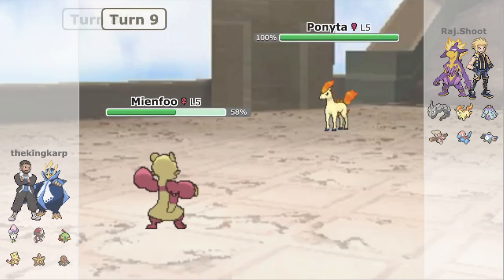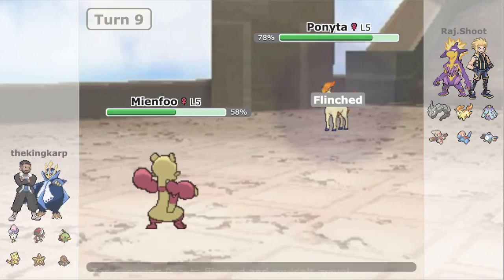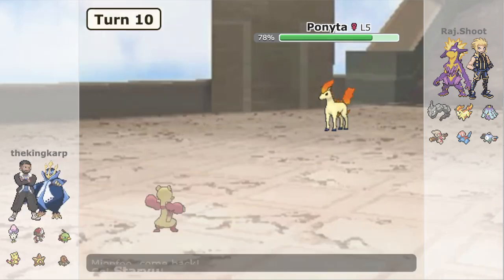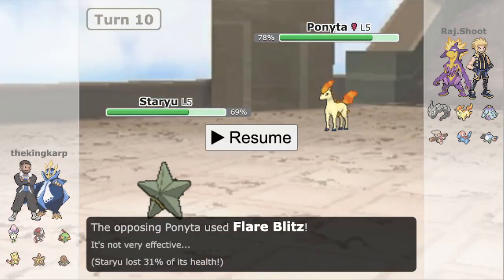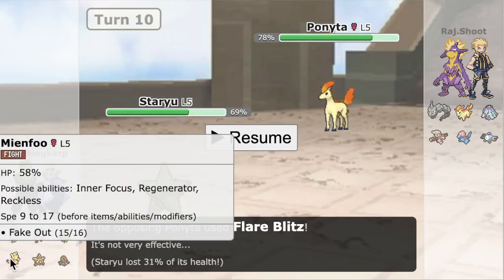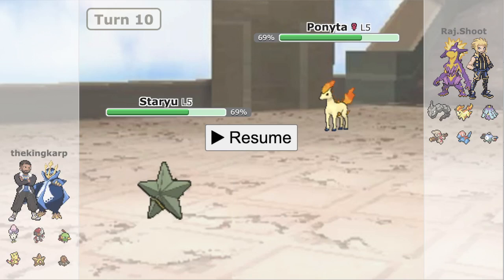They decided to go into Ponyta as I'm going to go for the Fake Out. I'm risking Flame Body, I'm not denying that. But it's important to decide — I need to know if this is Violite or Berry Juice. I know it's Berry Juice now. Fortunately I don't get burnt. I'm going to pivot into my Staryu as my opponent goes for that Blitz right off the bat. Wild Charge there could have been bad, but I figured they'd Blitz off-rip since Wild Charging into a Mianfu is just really bad.